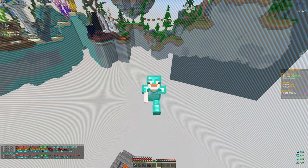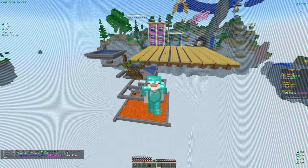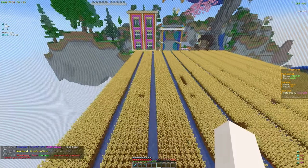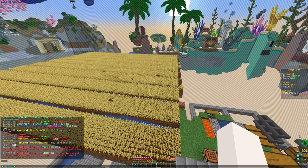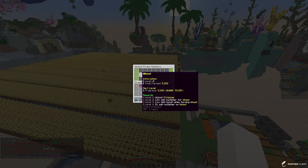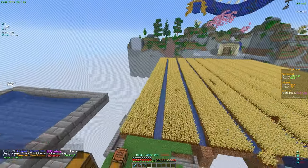Welcome back to another video on Akuma MC Skyblock. In this video we're going to be trying to expand our farm and hopefully level up to a new crop. To start things off, we're currently on wheat. If we check the IS masteries, we are about halfway to potatoes — at 5,000 out of 10,000 — and hopefully in this video we'll get there.